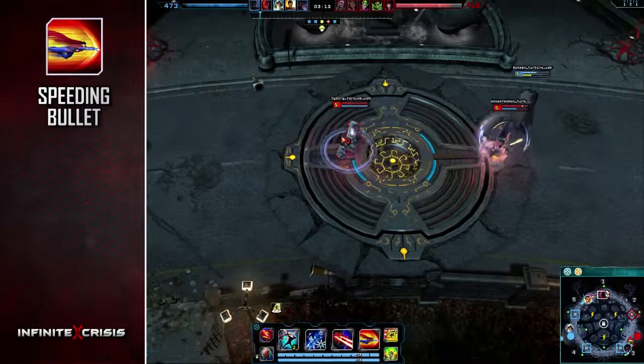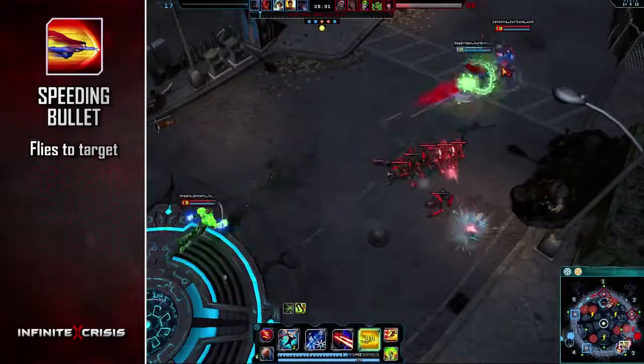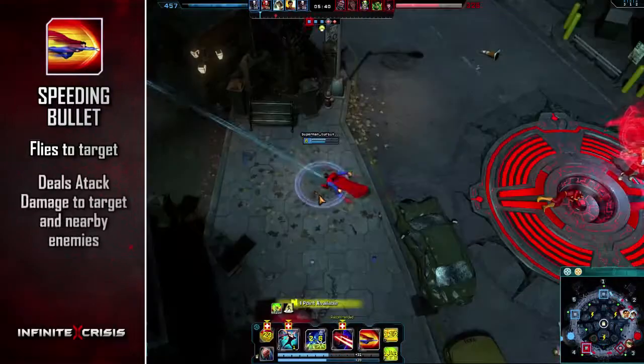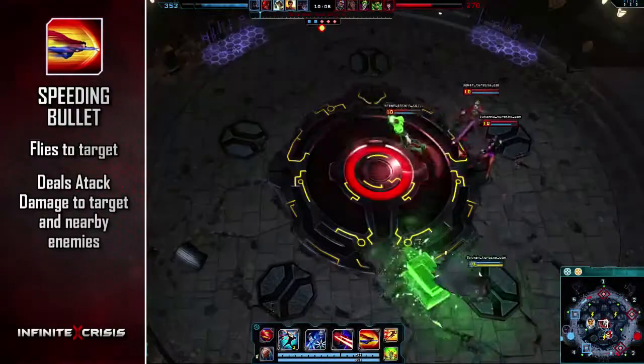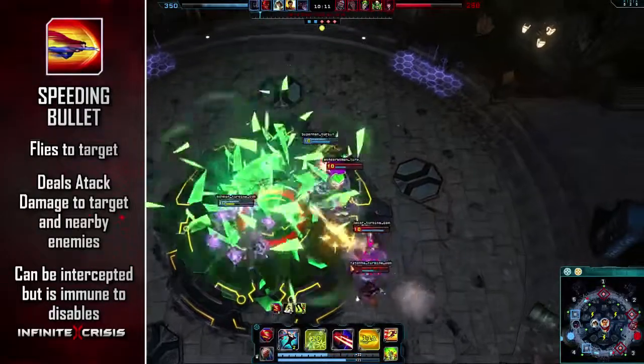Superman's ultimate is Speeding Bullet. He flies directly to a targeted enemy and strikes them and nearby enemies for attack damage. He can be intercepted by other enemy champions while in flight, but is immune to disables.